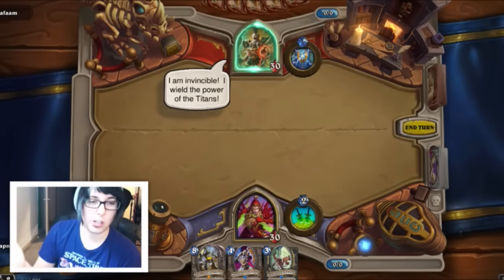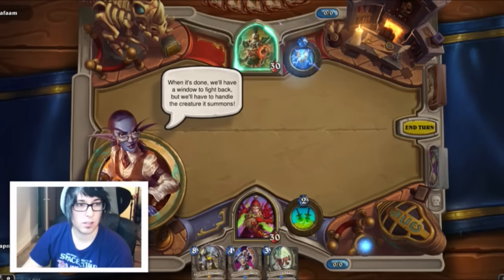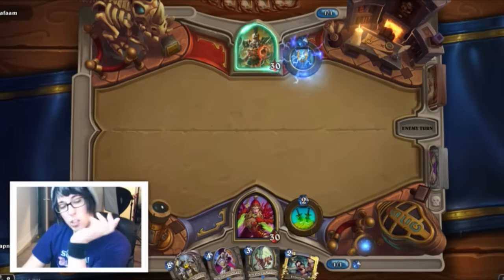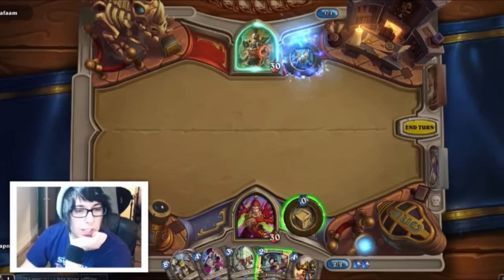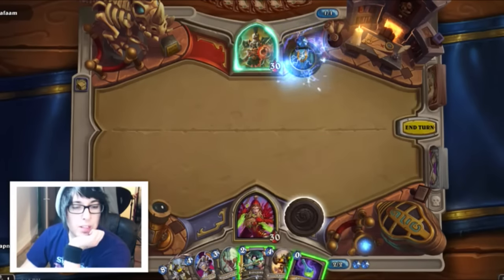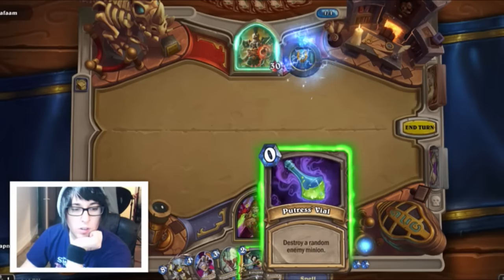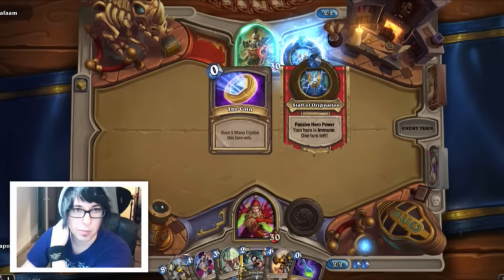Zephira is making a bologna sandwich — everyone congratulate Zephira, high five. Okay, this is actually a really bad hand for me. Oh, okay — my hero power is replaced with a thing that just finds an artifact. This one destroys a random enemy minion, which is really good. I thought this was gonna be kind of difficult but it seems like it might actually be okay.